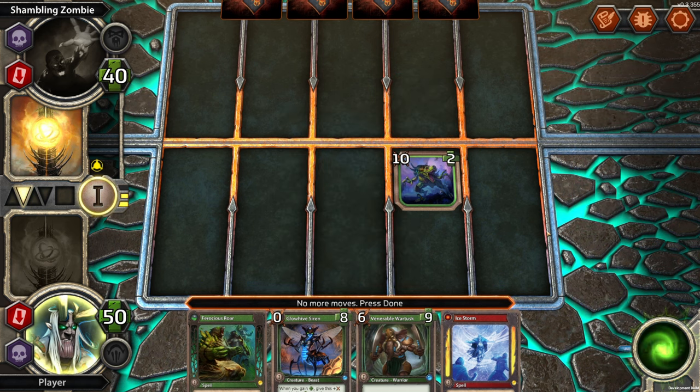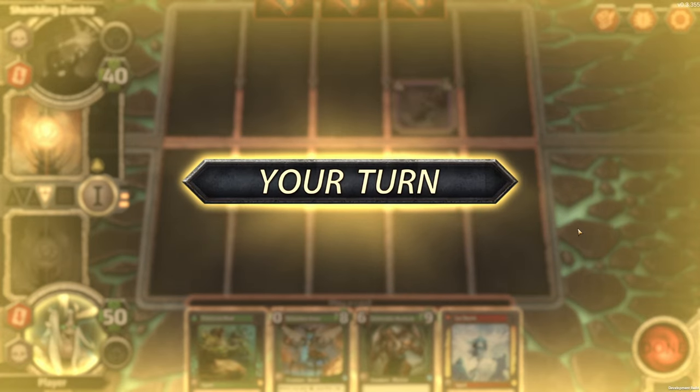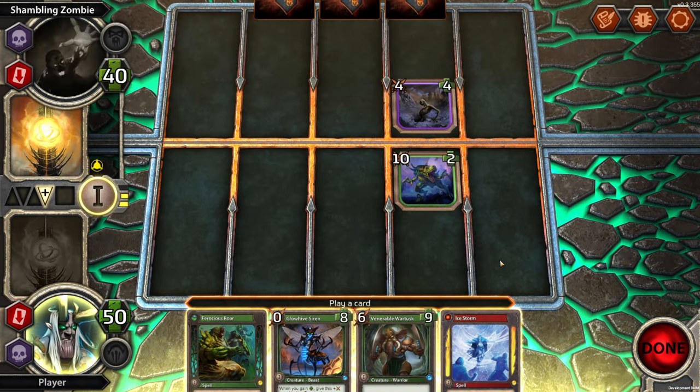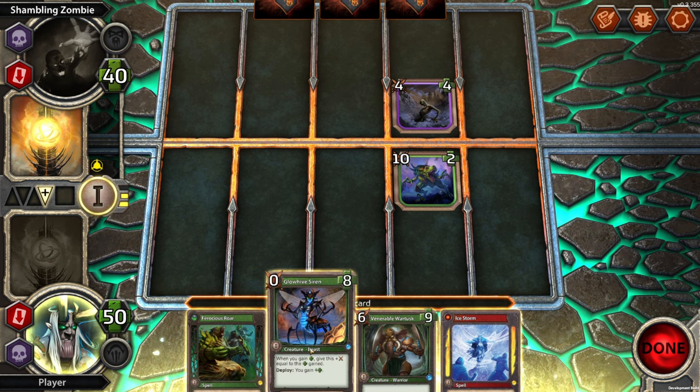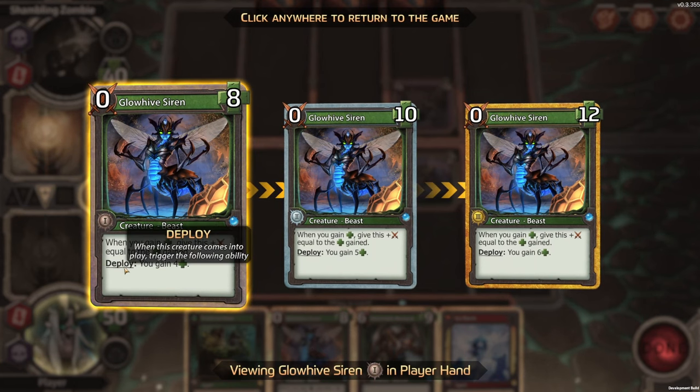Got to click to confirm. That's my first action. We have a four/four against that, so a raptor is going to die. Let's make this bigger — when you gain health, give this attack equal to the health gained. And when you deploy it, you gain four. When this creature comes into play, trigger the following ability.